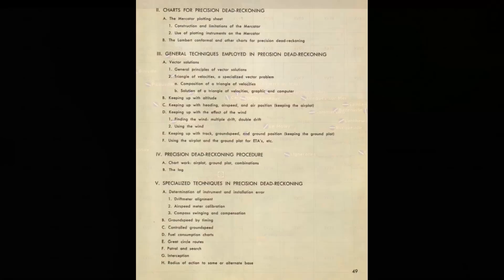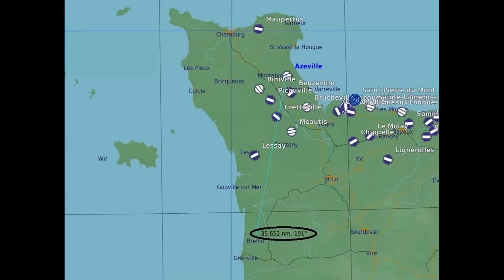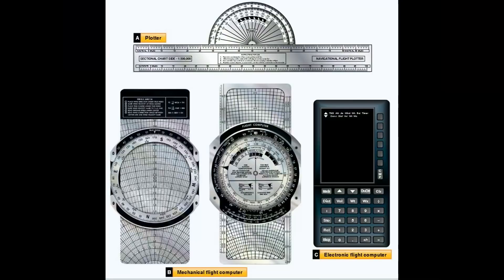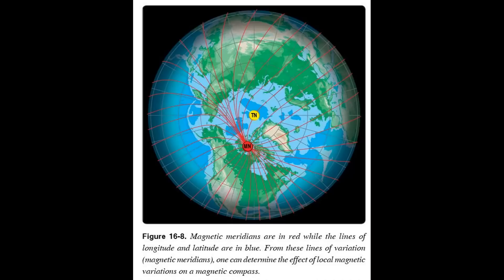Here's a portion of the Normandy map in DCS where we will be doing our work. Let's suppose we want to fly from our base at Asville to a target at Brayhall. In the real world, we would get out a current map and use a plotter — just a fancy ruler made for this purpose — and line it up to get a true course to target, meaning a direction to fly relative to true north. A true course of 180 would be traveling true south.